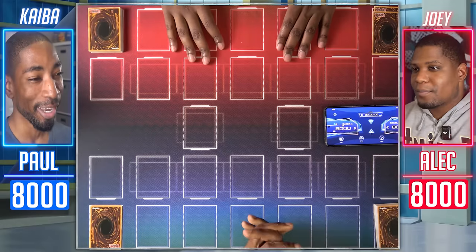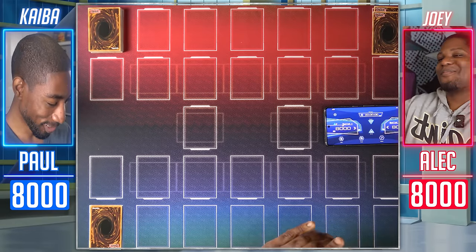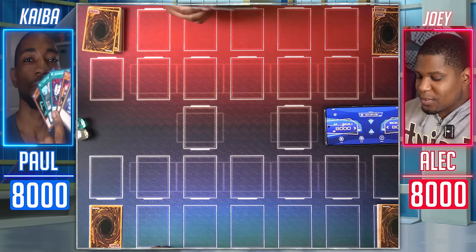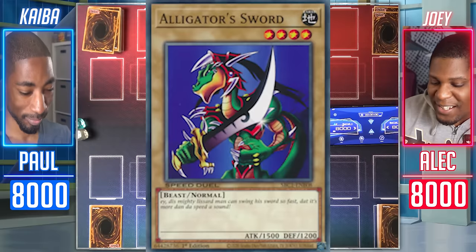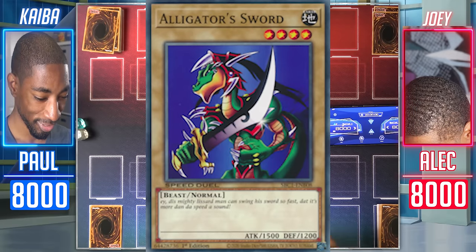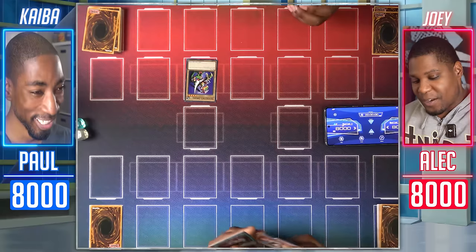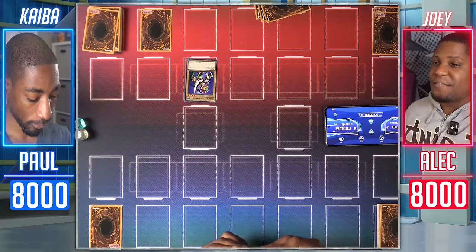Not gonna be like the last game where I had to play Exodia. Yeah, you're still gonna lose though. Here's my hand. Normal Summon Alligator Sword. This mighty lizard man can swing his sword so fast it's more than the speed of sound. I'll set one card face down. It's got 1,500 attack.